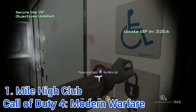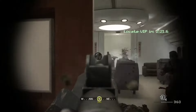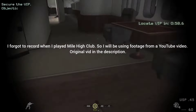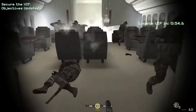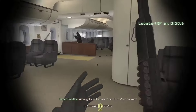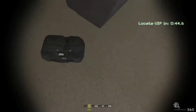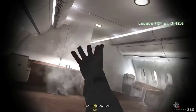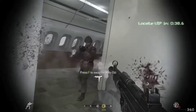Number 1: Mile High Club. There is one word that can describe this mission: hell. You have to run across an entire two-story airplane and shoot all the enemies in less than 60 seconds. There are a ridiculous amount of enemies crammed into a single area, and on Veteran Difficulty you can die in less than 2 or 3 shots. If you die, you have to start the mission over from the very beginning.